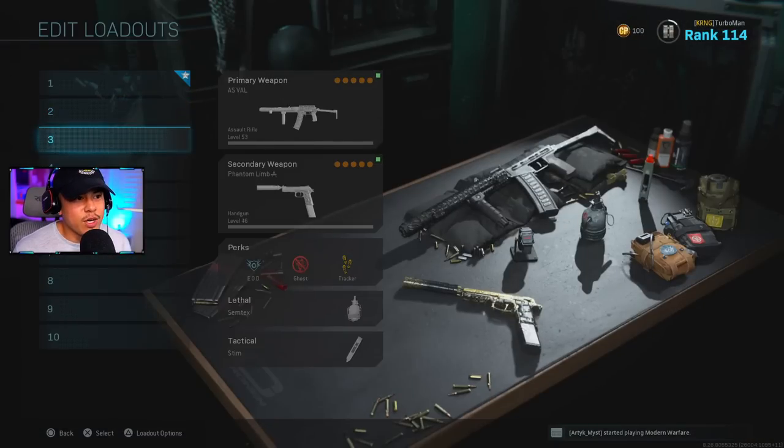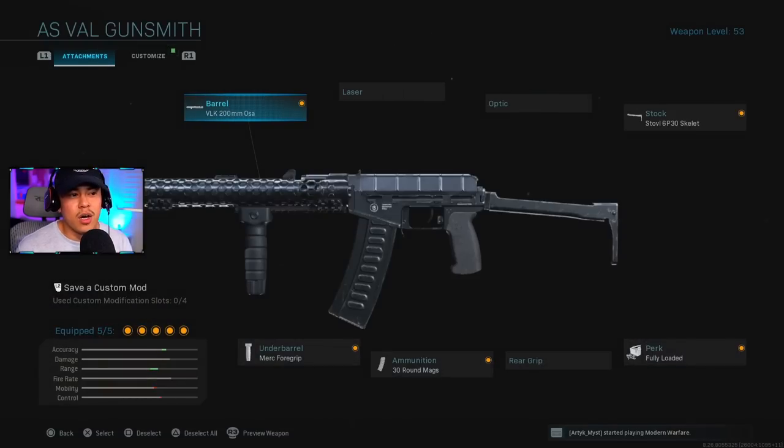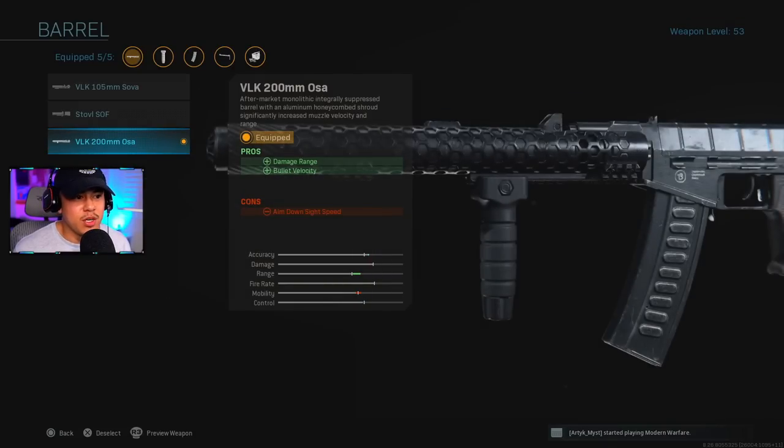For the third class setup, we're running the AS VAL. This gun is an absolute beast but a little harder to use if you're new to Call of Duty. It only comes with 30 Round Mags as the extended option, so you have to be very selective with your engagements. The fire rate is insanely high — keep your engagements within about 20 meters. You melt opponents faster than the MP5.